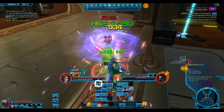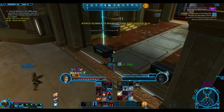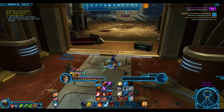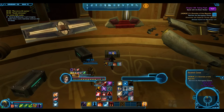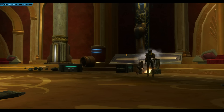Now the rewards — you do get glowing crystals and common crystals. Common crystals are basic comms, glowing crystals are elite comms, and radiant crystals are ultimate comms. So you can buy 208 gear at end game when you hit 65, using your common crystals.